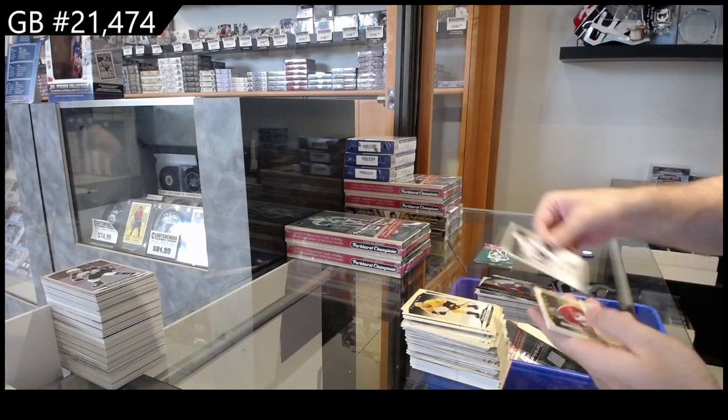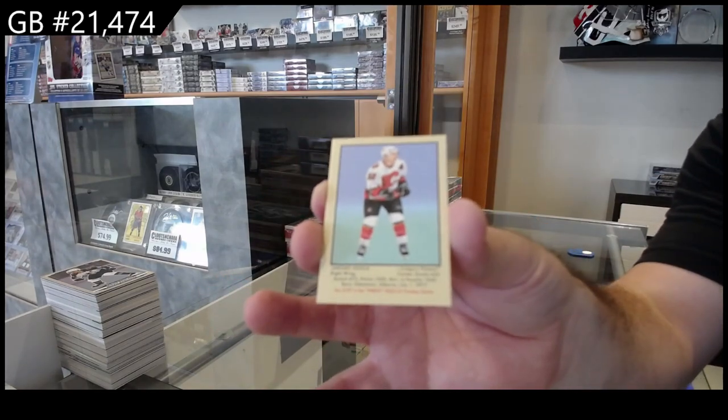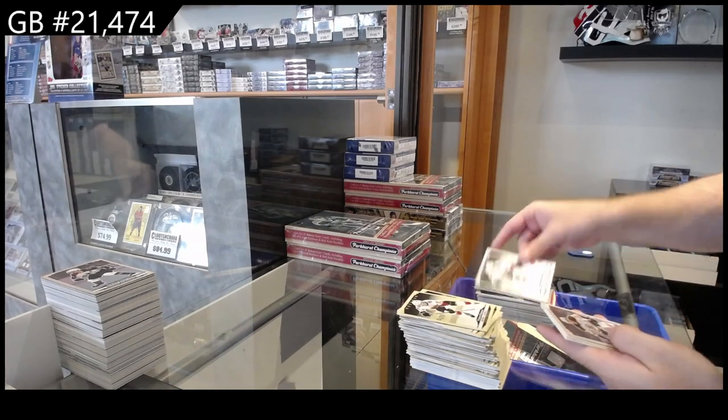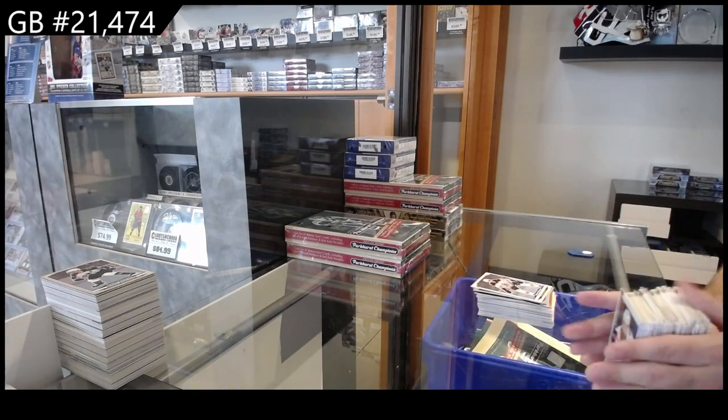Silver of Engvall for the Maple Leafs and a Naginla mini for Calgary. And we've got a silver of Lundell for Florida and a Charlie Coyle color variant for Boston.